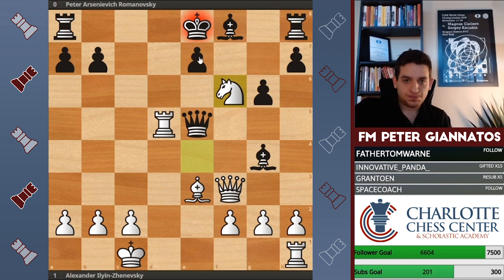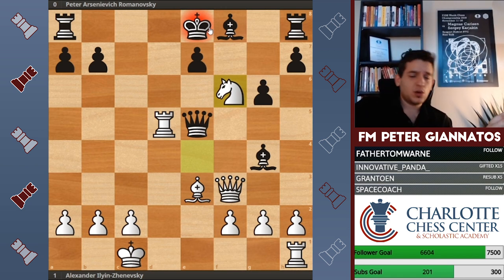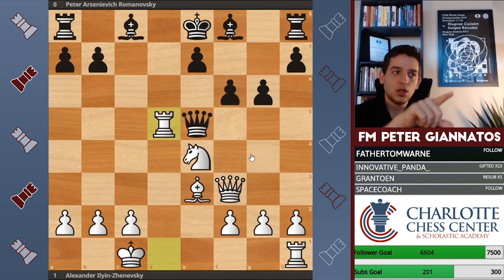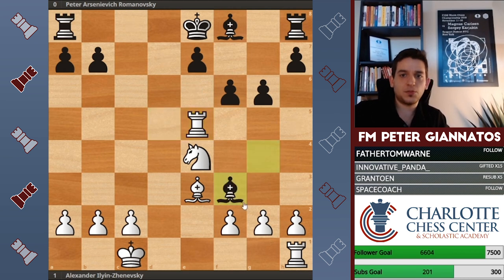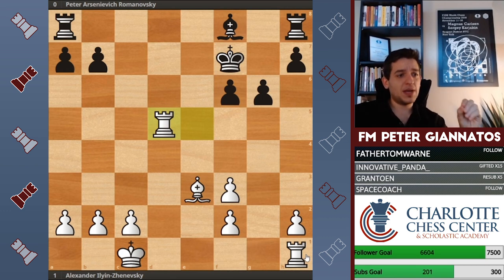If the pawn takes, now you can take the queen with check — so they don't get your queen. Knight takes f6. Of course you could take with the queen, but after queen takes, it's queen takes g4, which happened in the game. The only other answer I saw was rook takes queen first, bishop takes f3, and knight takes f6, which also looks good. But let's evaluate: this knight and this bishop are both hanging.